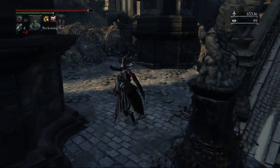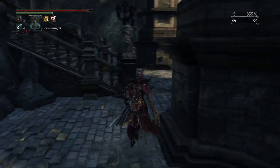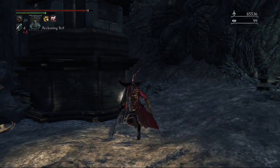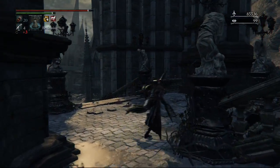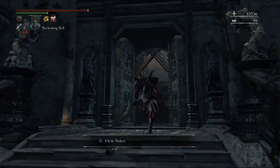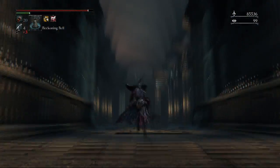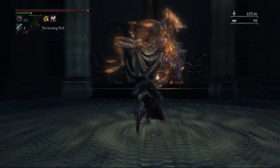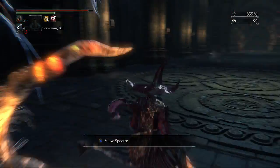Before heading up the final load of stairs, we're going to come to the left — there's going to be some molotovs there — and also to the right there's going to be another item. There's a cave over here to our right that we're going to ignore at the moment because that is the way to advance through the level. After defeating the giant guy in front of the cathedral, we're going to come all the way to the end and get the eye pendant.